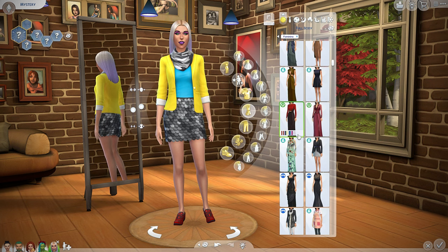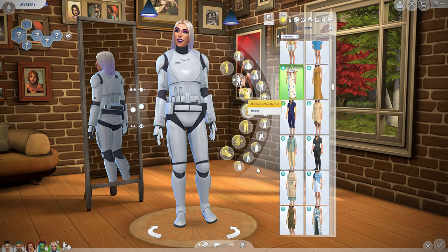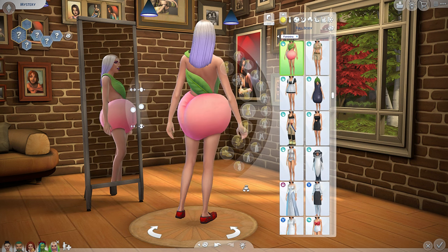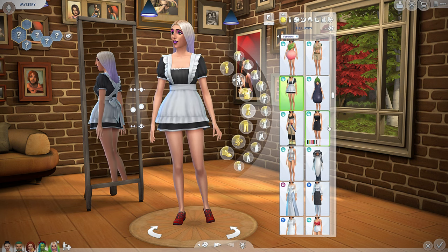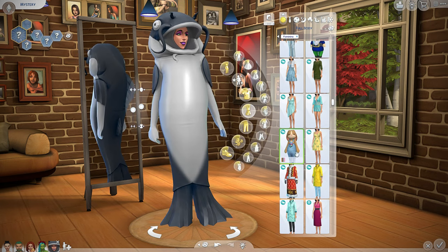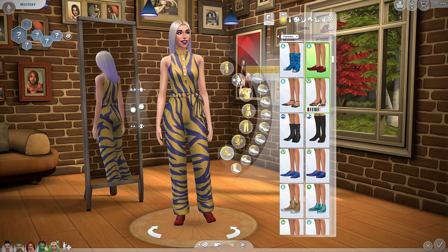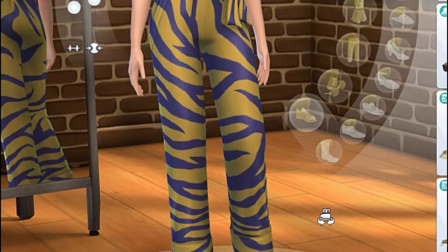Gorgeous, honey, gorgeous! Let's get her a beautiful dress. This is so fashionable. For fashionista, we can go in for something super fashionable. These crazy lovestruck outfits — I think you've been catfished. Actually, this is more of a fashionista outfit. Let's get her into the tiger stripes and some beautiful Dream Home Decorator shoes. Slay!